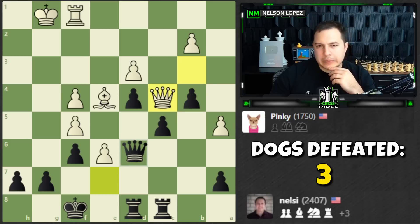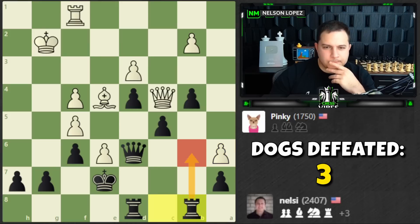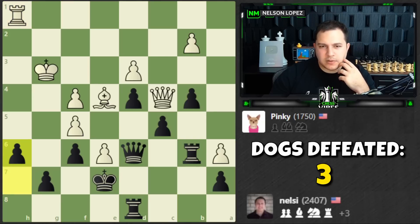I want to put my king here to use it as a blockade. So we just have to figure out a way to attack. Let's go here and threaten the pawn. White is going to attack that — I can just play h6, no problem there.